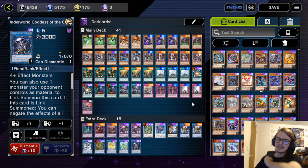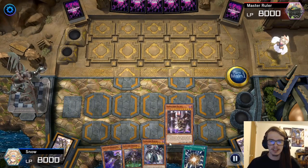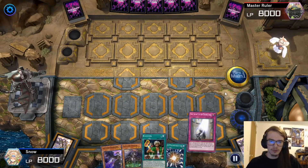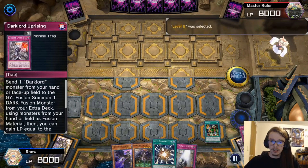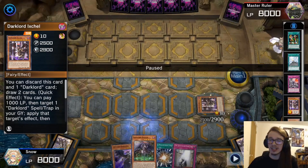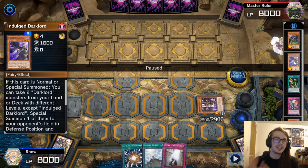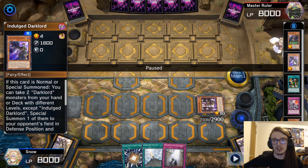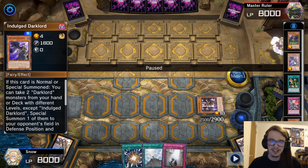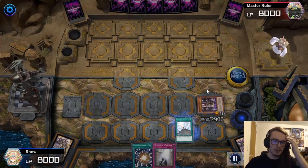Let's hop into the duels and show you how this deck performs. Here we are going first with a pretty decent hand. We're going to add the Ixhell because we need to see Contact off of it. We go for Reasoning which mills a Contact, and we see Ixhell — not the greatest since it's already in grave, but that's okay. Now we can go for Amdusk to add back the Contact, which allows us to get Indulged into grave. We can Indulged special summon itself to give the opponent something, then link off into a Condemned, which gets us the Morningstar, which can then special summon another monster.